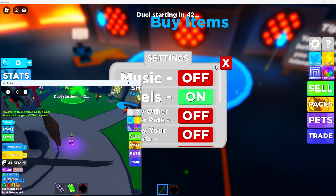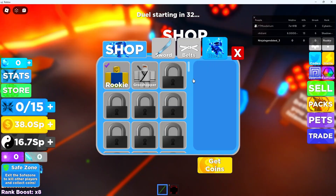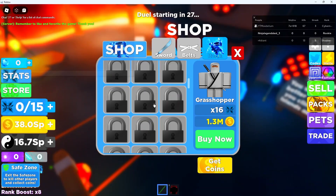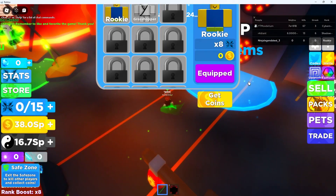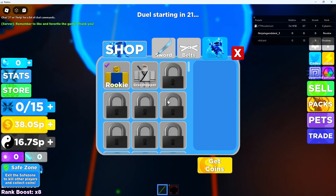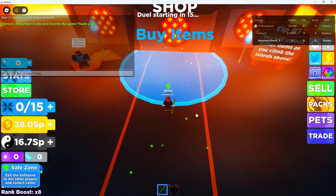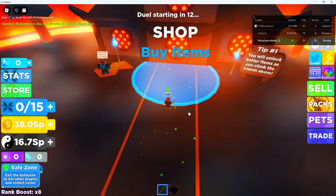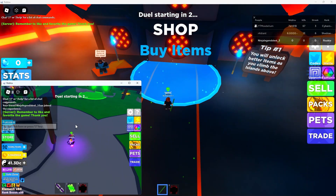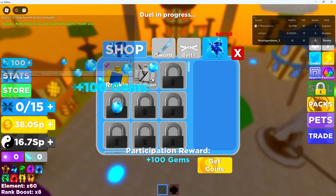Wait until the dude starts. My main is a rookie — that's the first rank — and we're trying to get as much rank as possible. In about 25 seconds the dude is going to start, and I'm going to stand right on the edge of this shop menu, this blue square. You can do this on the first island too — it works on any island. Three, two, one — I join on my main and as soon as I press yes, I go into the shop and click buy now.